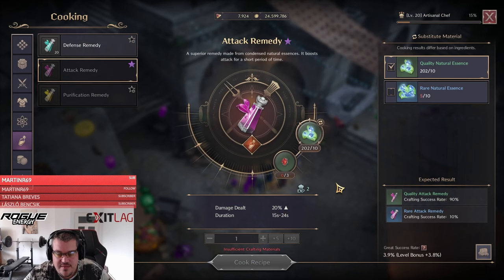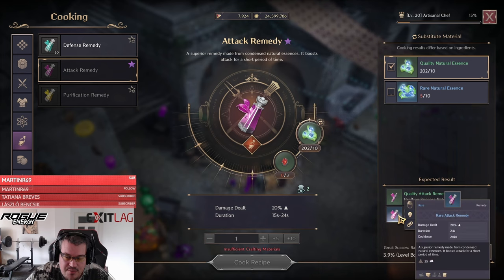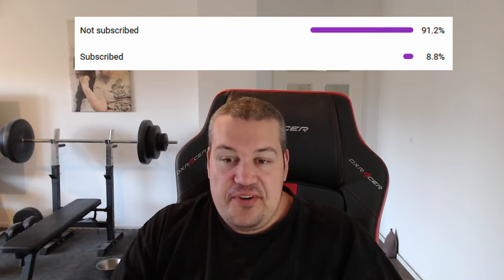Besides getting 15 damage from the Quality Stellar, you're also able to get 20 from the remedy that you can craft in normal cooking. Important: at a 10% chance you are able to get the blue remedy. The damage might not be different but the duration on this one is nine seconds longer, and it's really important that you're getting the blue one.